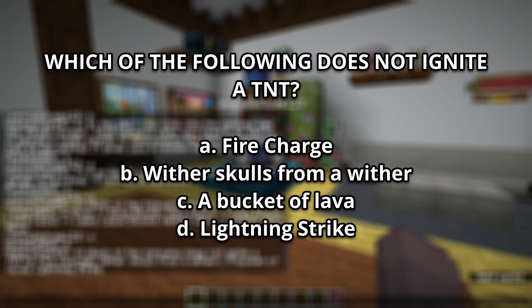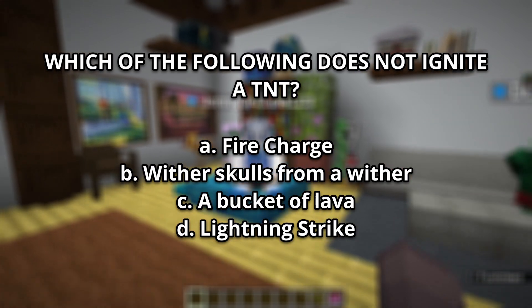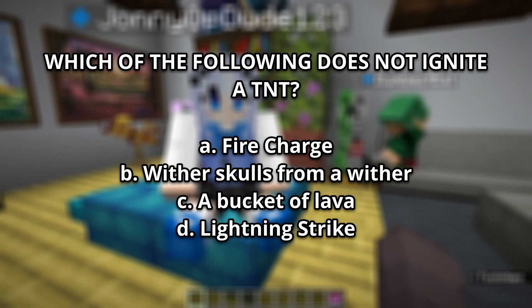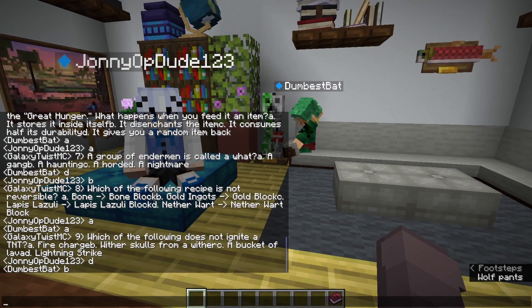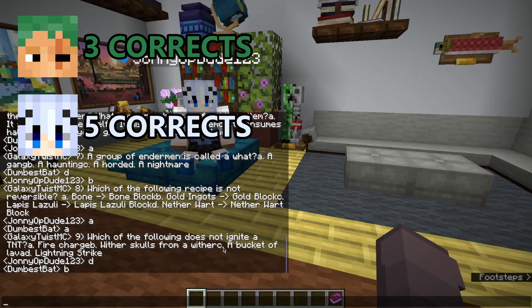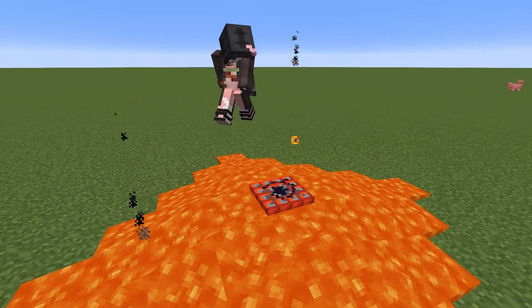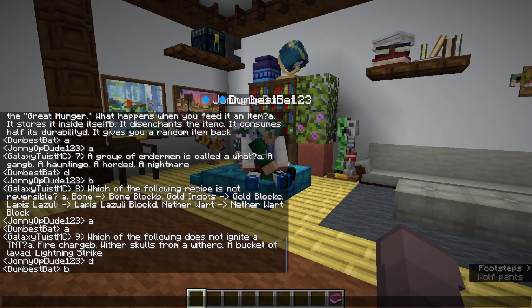Number 9: Which of the following does not ignite TNT? A, fire charge. B, wither skulls from a wither. C, a bucket of lava. Or D, lightning strike. You're both wrong — it's C, a bucket of lava. If the lightning strikes the TNT, it blows up. Lava doesn't ignite TNT.